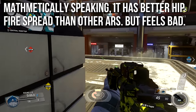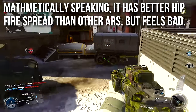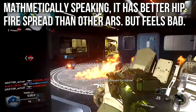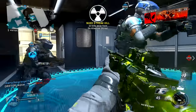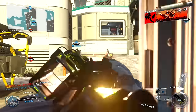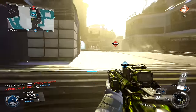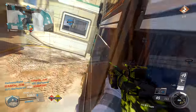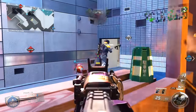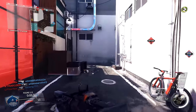Mathematically speaking, it has better hipfire spread than the other assault rifles, other than perhaps the Type 2, but it still feels very bad because of the slow time to kill. It's not crazy better hipfire spread — just slightly tighter — and due to the slow rate of fire and time to kill, hipfiring with this weapon wasn't very great in my experience. I tried to make a hipfire-only class and just had a miserable time with it, so I really wouldn't recommend that.